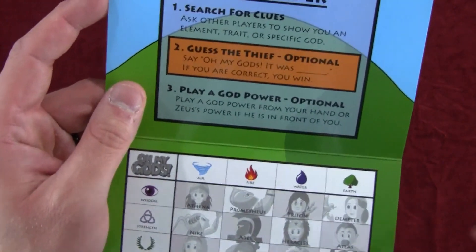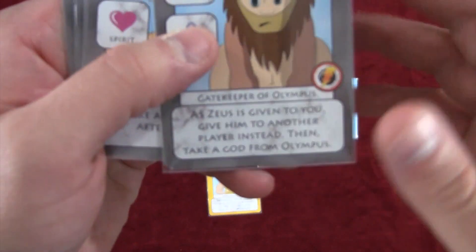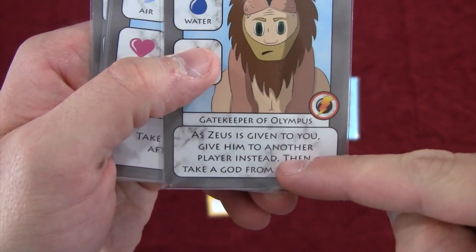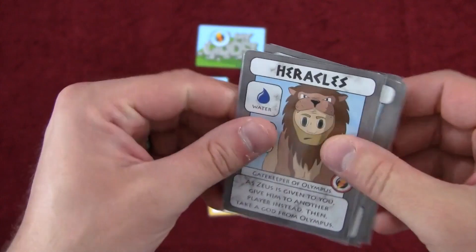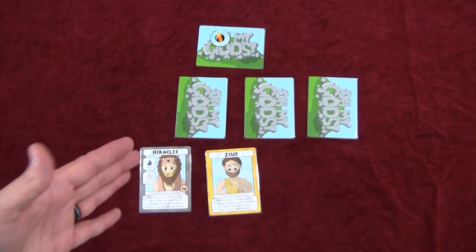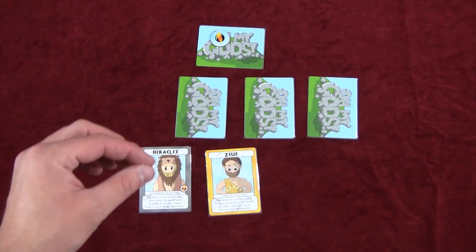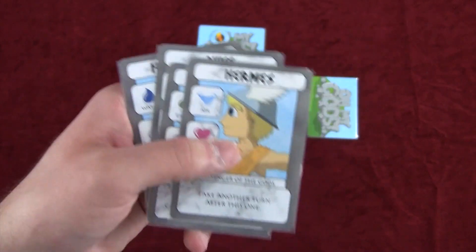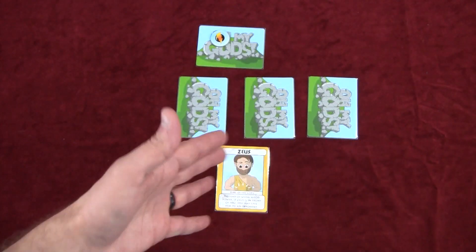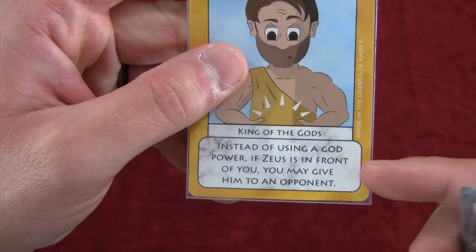The last optional thing you can do on your turn is play a god power. Each god has a power printed at the bottom. For example, one power reads: as Zeus is given to you, give it to another player instead, then take a god from Olympus. Anytime you play a power, you place that card face up on the table — so everyone knows what you played and which card didn't steal Zeus's lightning bolt. You always want to net more information than you give away. The Zeus card is essentially a targeting card; many cards trigger effects on the player who currently holds Zeus, so you don't want Zeus because it's always negative. You can use Zeus's god power to pass him to somebody else.